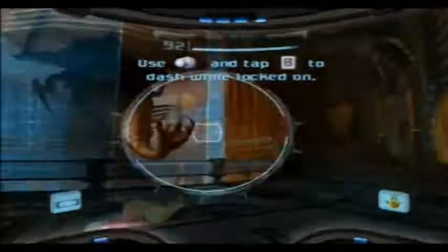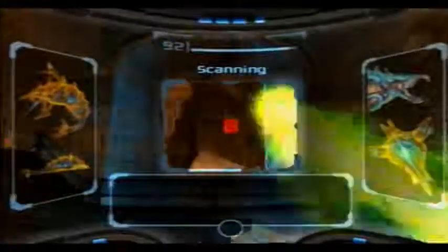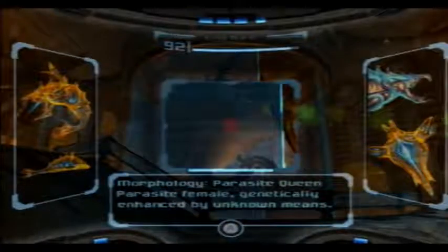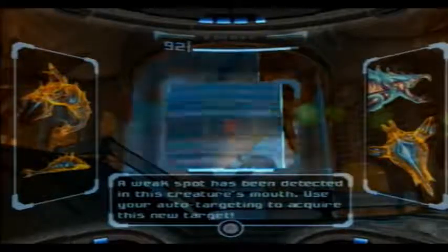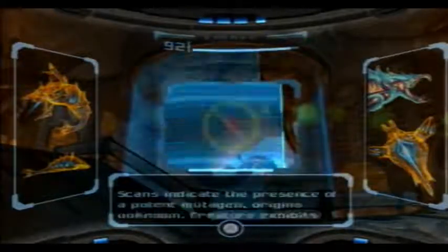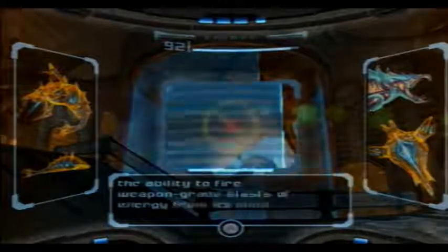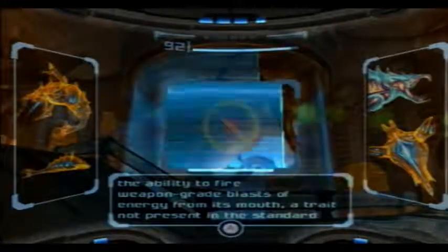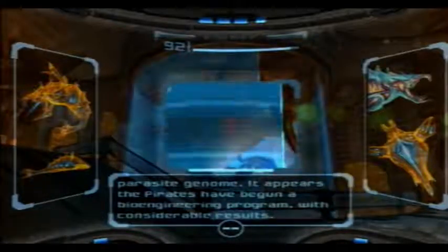Here we have the first boss: the Parasite Queen. She spits what I like to think of as acid, which she's doing right now. Parasite Queen — genetically enhanced by unknown means. A weak spot has been detected in this creature's mouth. Scans indicate the presence of a potent mutagen, origins unknown. The creature exhibits the ability to fire weapon-grade blasts of energy from its mouth, a trait not present in the standard Parasite genome. It appears the pirates have begun a bioengineering program with considerable results.